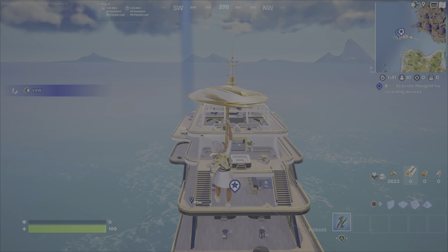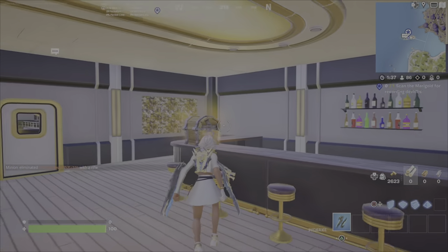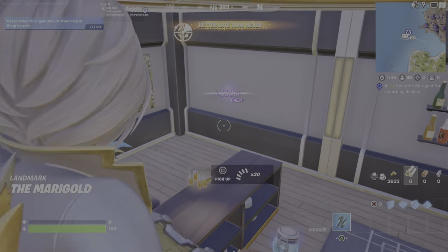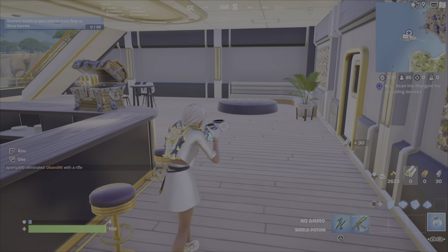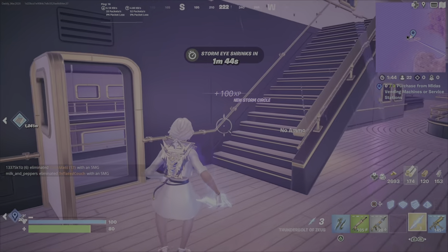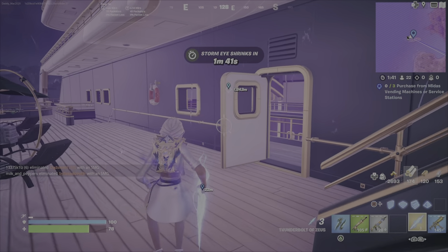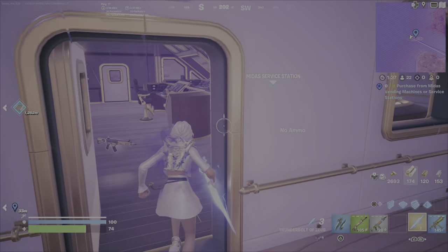There's also a Midas service station on the Marigold. If you're coming to the Marigold for the other challenge — scanning the Marigold for the recording devices — this would be a good time to do that. You're going to go to the front of the ship at the bow where the captain would be when sailing, and just inside the door is that service station.